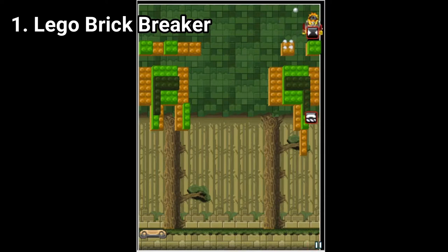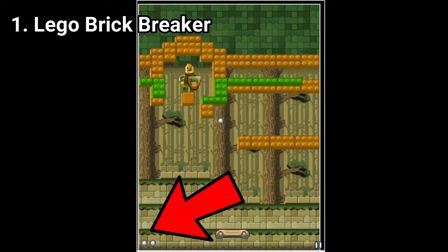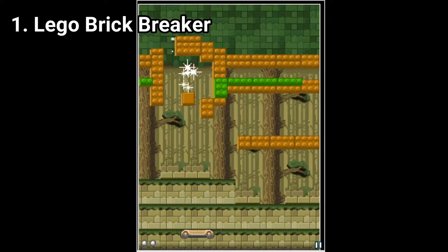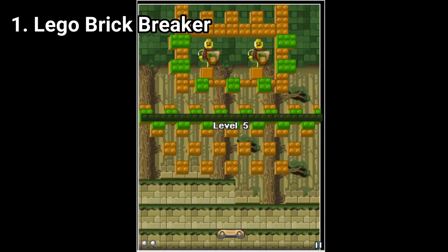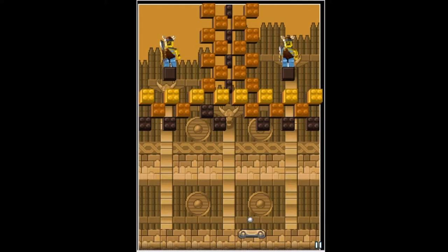Lives are indicated by the small balls in the corner. If you lose all of them, you restart the level with only one life. The levels are split into four distinct locations, and overall it's an amazing game I totally recommend. It's a brick breaker game with a plot where you get boss battles — how crazy is that? And the brick breaking part plays like it should.